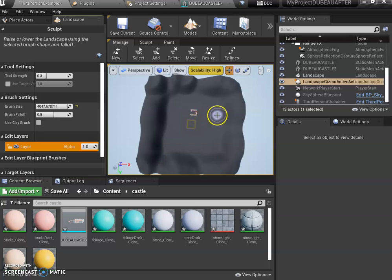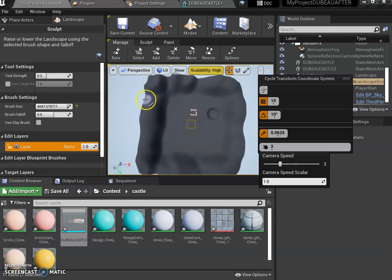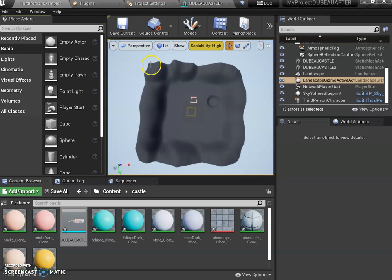I'll show you how to make a lake — shrink the brush. You could even make a moat around your castle if you want. Press the Shift key and instead of going up the terrain goes down. I'll show you how to add water tomorrow. When you're done, change the brush size back to 3 and select your third person character again.